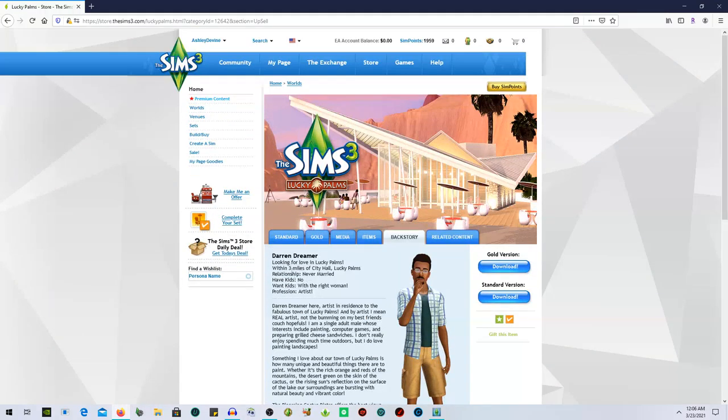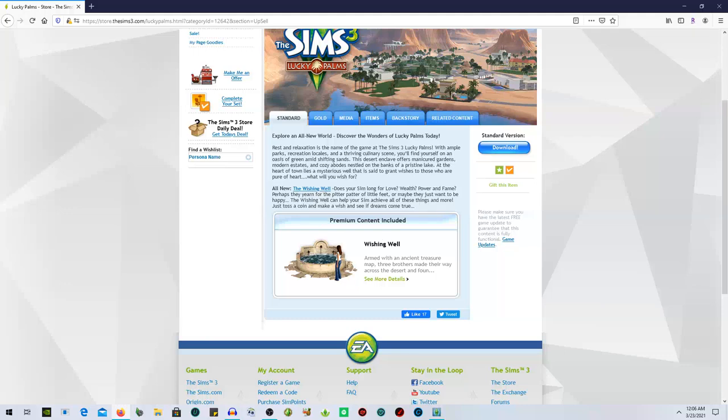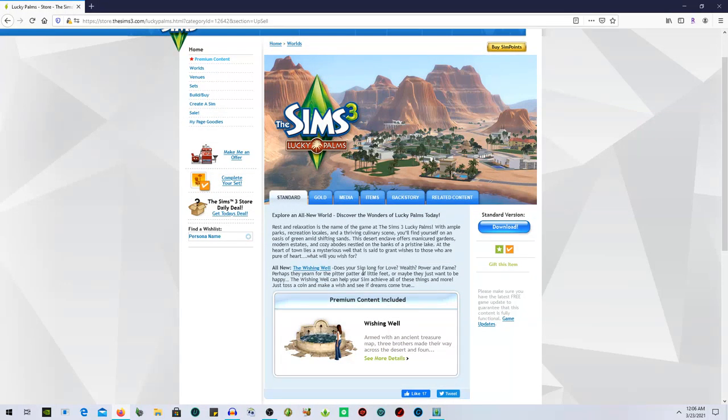This world is one of my favorites because I love the casino — it is just the coolest thing. I love going there and visiting. With the wishing well, you can wish for love, wealth, power, and fame. You can get the lucky coin and hit it rich on the slot machines. You can wish for a kid too, and sometimes that gets super creepy — like something out of The Ring.